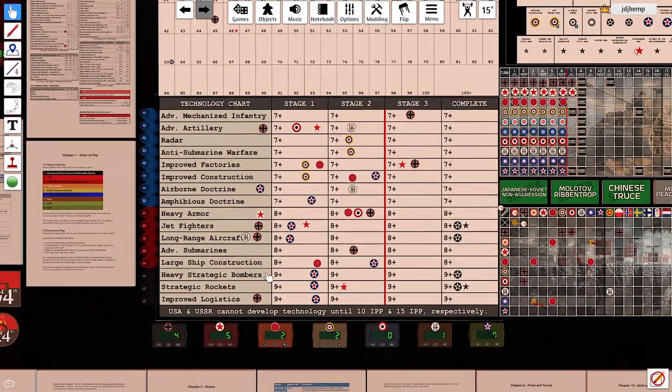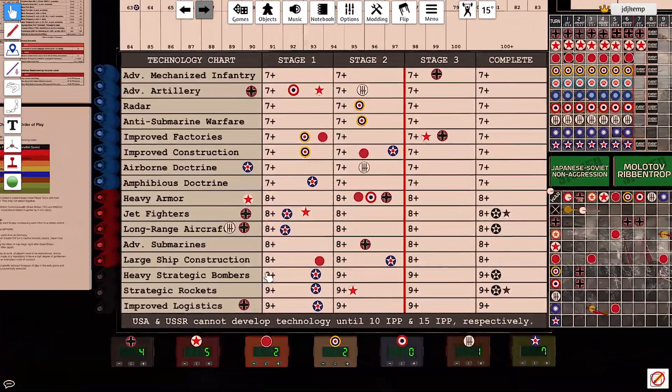Just a quick housekeeping item: Spitfire over at the USSR forgot to roll for his techs, and he did that using Dice Maiden after the fact. He got a hit on Advanced Artillery, a hit on Improved Factories, missed Heavy Armor and Jet Fighters, but hit Strategic Rockets. So good for him.